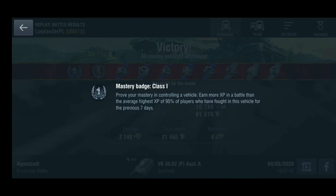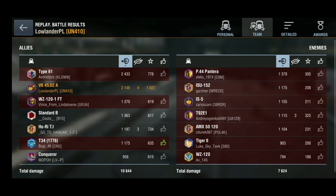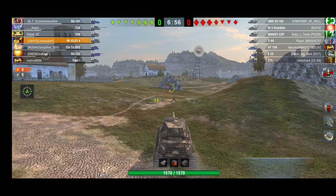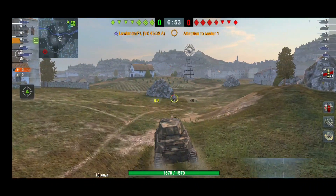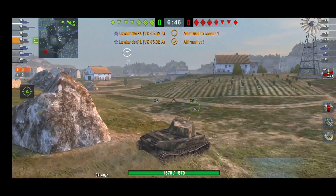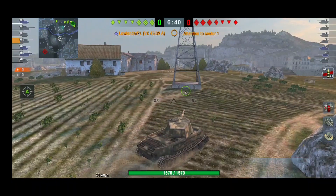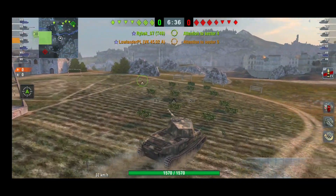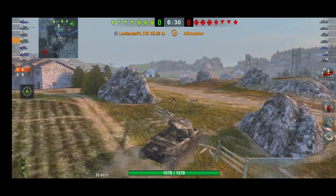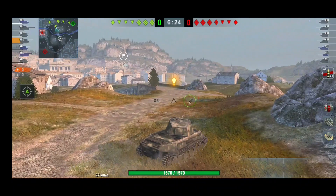We got four kills and a top gun — pretty nice for such a tank when bottom tier. Basically, treat this thing like a heavy. Again on Vineyards, we're going to push the medium side because there's a greater spot for us there. We don't want to be in the middle and we don't want to face those heavy tanks. The best thing to do is push with the mediums — you can keep up with them, you have a better armor profile than them, and you can be great support on the medium flank.